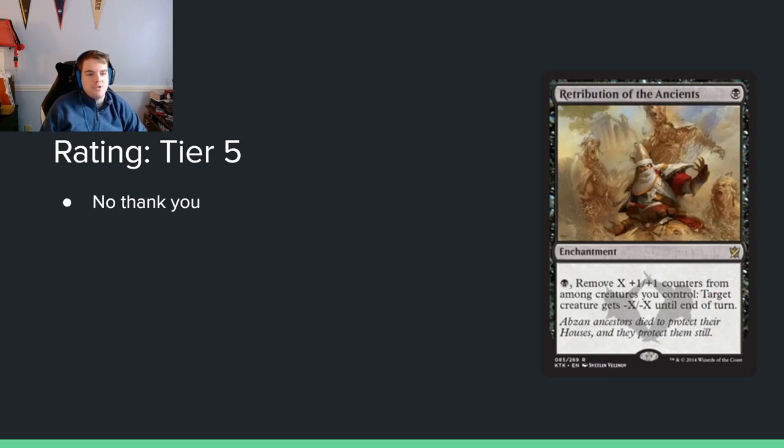Retribution of the Ancients: single black mana enchantment. You can pay black to remove X plus 1, plus 1 counters from among creatures you control; target creature gets minus X, minus X until end of turn. This card is just horrible, I don't really want to talk about it.